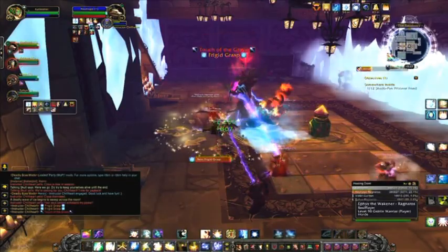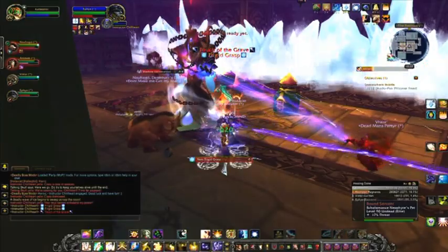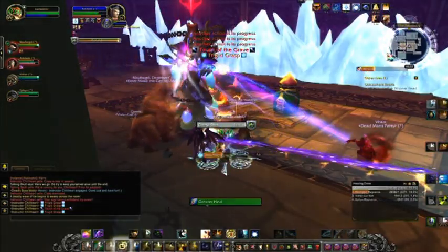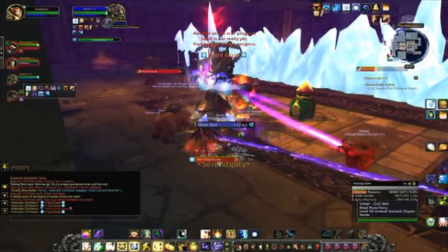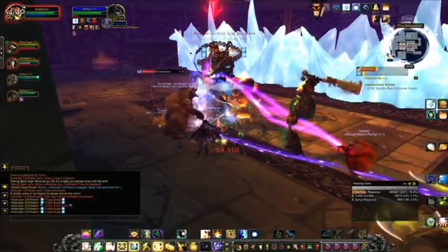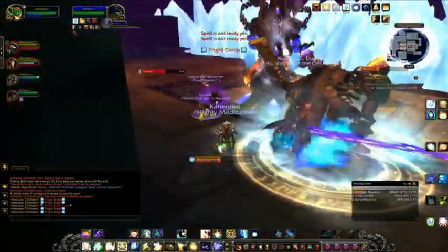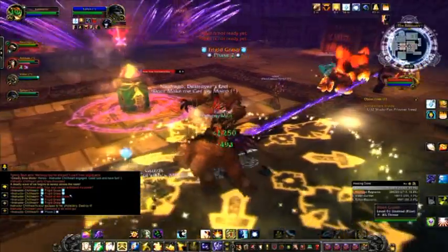Use Holy Word Serenity and place Renew and Prayer of Mending on your target. I like to use Prayer of Mending whenever it's available — it's mana efficient and it's a powerful heal that will bounce to the target that has the least amount of health. Greater Heal is your primary heal. While it takes longer to cast than a Flash Heal, it uses the same amount of mana and heals for a larger amount. However, don't feel shy to use Flash Heal, regardless of people saying that it's a mana hog.